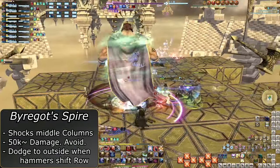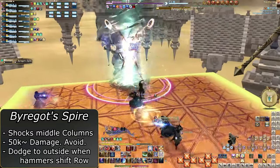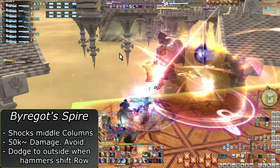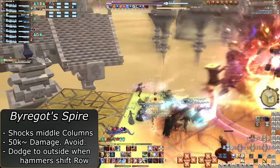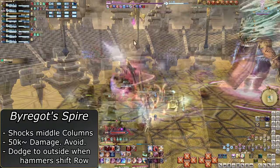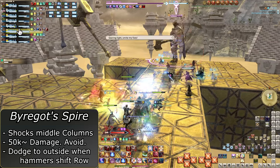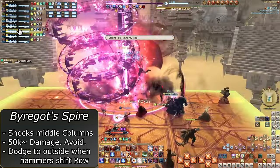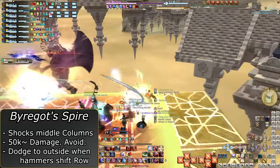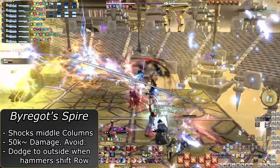A third and final set of hammers will spawn, and from what I've seen there will always be a safe spot to the north and south created when these go off. The middle three rows will always be made unsafe. The boss will move north and begin to cast Byregat's Spire, decimating and knocking back everyone if they're in the middle three columns. You must get out to the outer columns after the hammer swing creates safe spots. Here there is a hammer to the left, meaning the platform will shift to the right and out of the AoE path by one square, so prepare to move the moment the hammer lands. Be quick, as there is very little time — less than two seconds even.